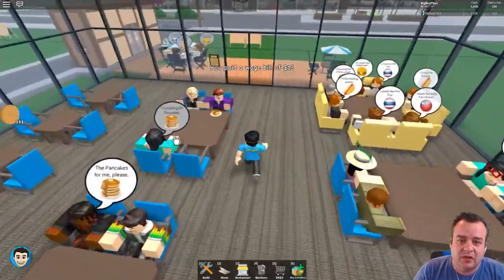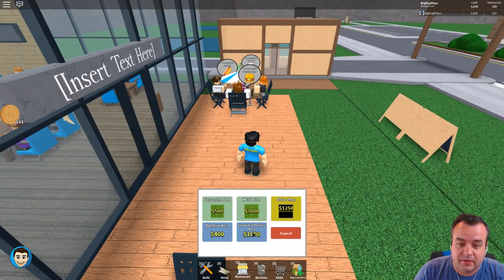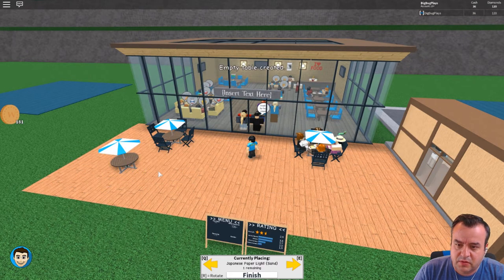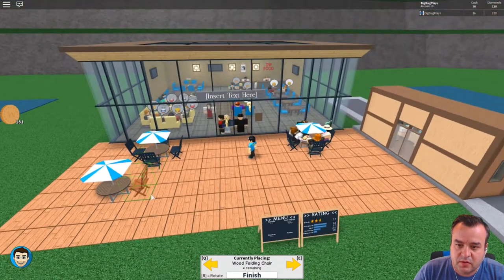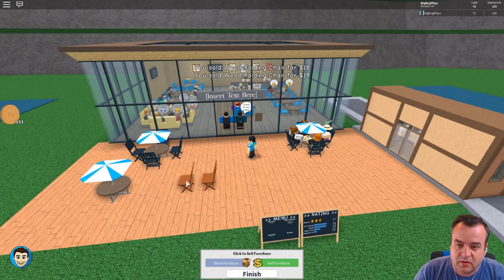Okay, that should allow us to upgrade the seating area, but then we're going to be broke. Let's do it. Upgrade. Boom! All right, let's finish this. I got one of the wrong chairs - that's no good. Oh no, I have four wrong chairs. I'm just going to sell them because I can't have that. Remove. Sell.